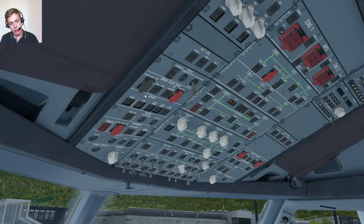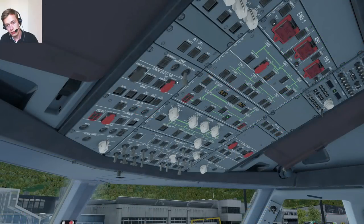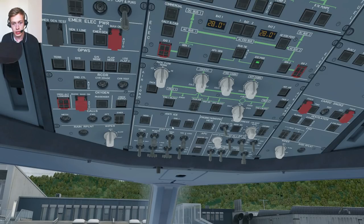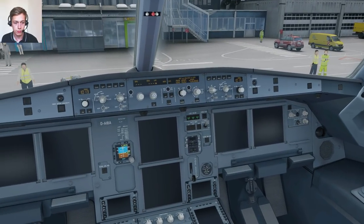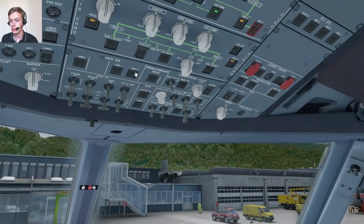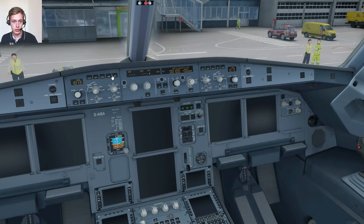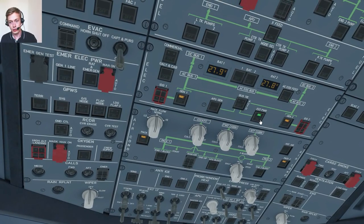The general layout looks the same. I'll start with the overhead panel. Emergency electrical power... I'm looking for some sort of battery. GP EWS system, oxygen, fuel, electrics — there we go. External power seems to be available as well. Air conditioning, packs — the terminology is kind of similar at least. Since we want battery power, let's turn on the battery. Something's happening — it's a dark cockpit philosophy like the Embraer. The mode control panel, which probably has a different name in the Airbus, comes online. Let's turn on the external power since it's available.